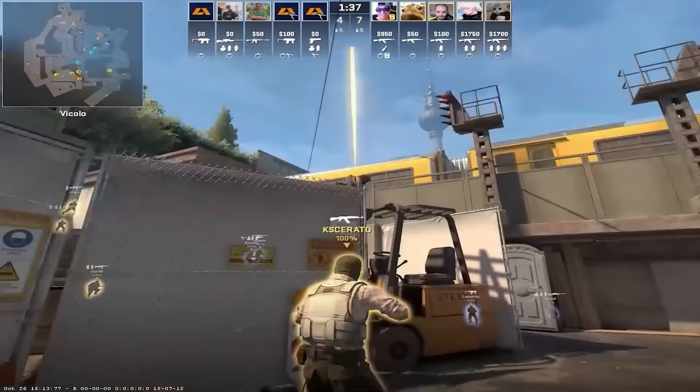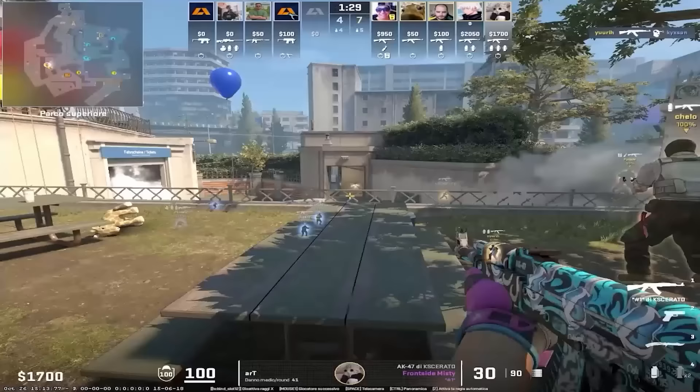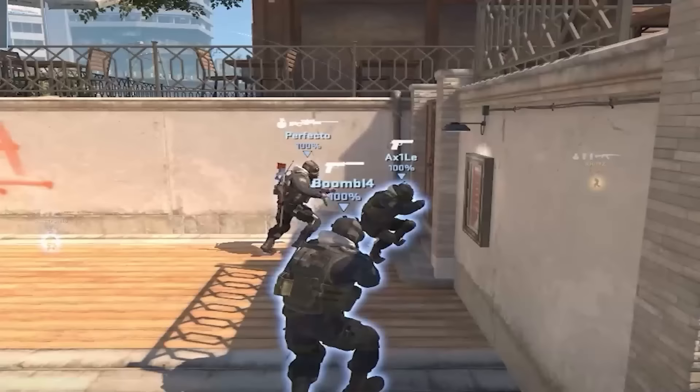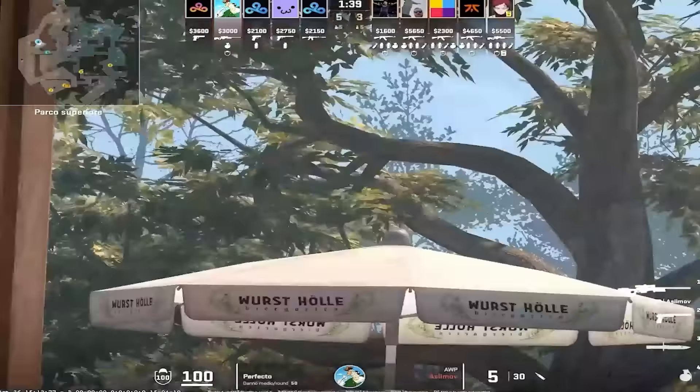A lot of pro teams are using this nade set from Phase — Fnatic and NIP. This is an insane triple boost on long where you can see the fountain cross and also the long cross. C9 used this in their half buy where they saved an op and they actually managed to wander around.